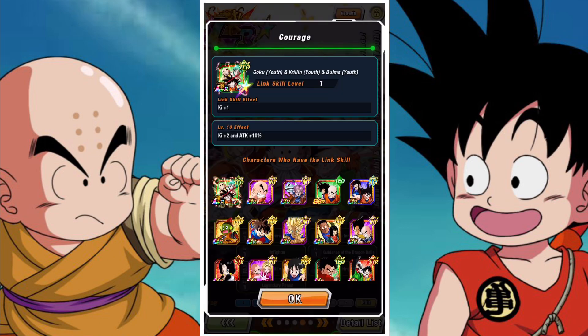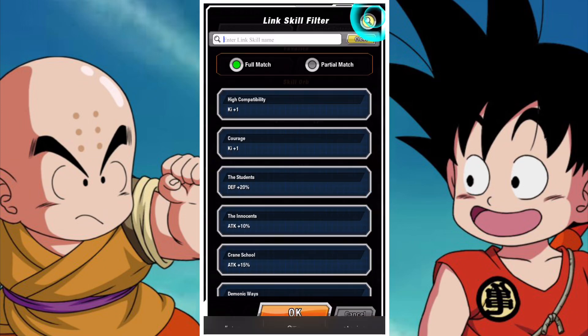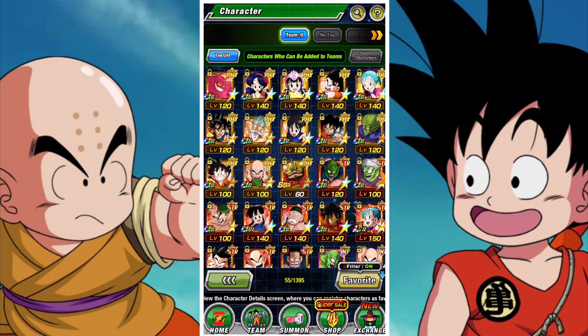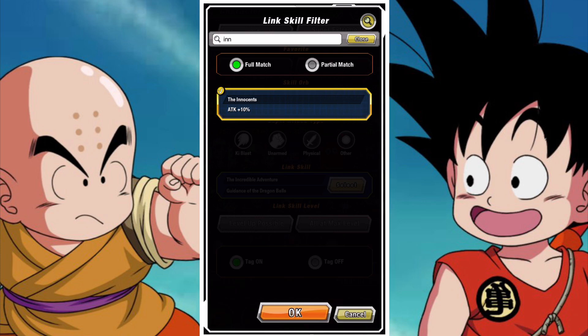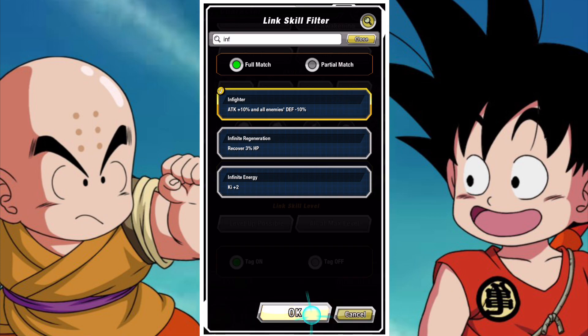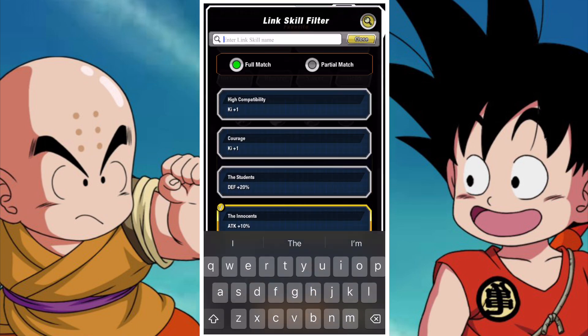Link wise, they do look very good as well. Guidance of the Dragon Balls and Incredible Adventure are both very good for a DB Saga team. Innocence is going to be fairly common on a youth team as well. Then they have Courage and Infighter, which is also not too uncommon on DB Saga units. Sharing the Limit and Legendary Power are more standard links - Legendary Power mainly for Legendaries and Sharing the Limit mainly for free to play characters. They link up pretty well with a lot of options - try out plenty of different DB Saga units and you'll be surprised how well they link, as even LR Bulma shares a pretty good amount of links with them.